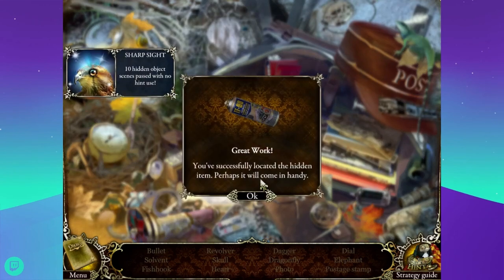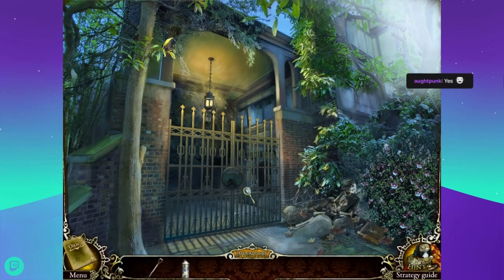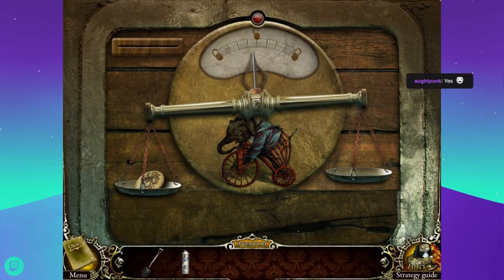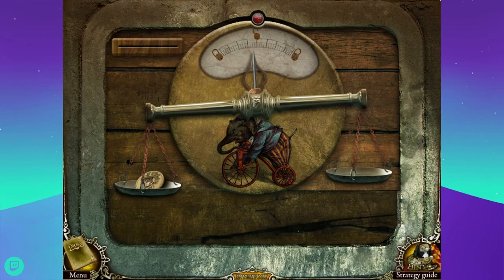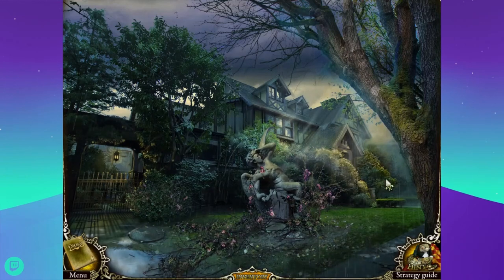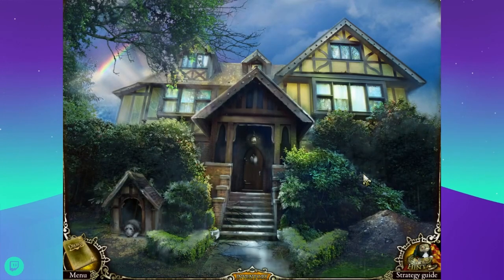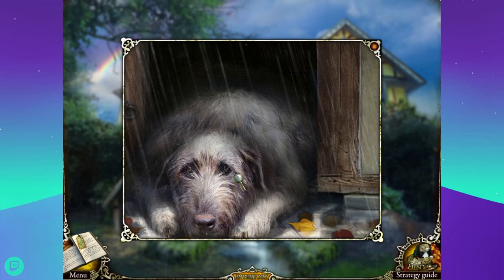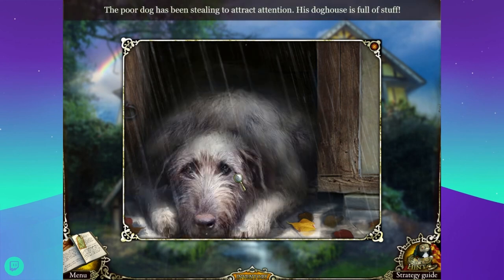This is a lot easier to see than the last game we were playing. The first couple Mystery Case Files games are so old that the screens are incredibly small when not in full screen, and I can't play them in full screen - it's ridiculous. The sound got quieter. Aww, it's a puppy. The poor dog has been stealing to attract attention - his doghouse is full of stuff. He's a grumpy dog.